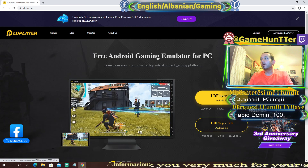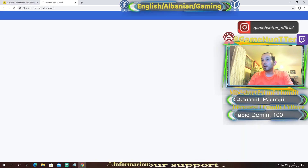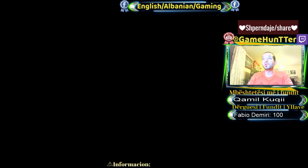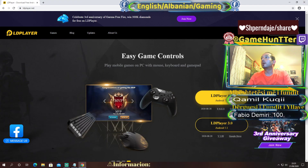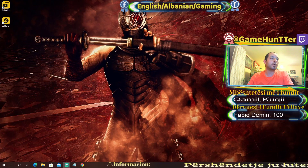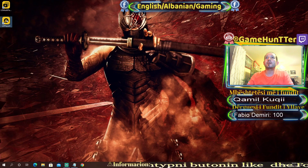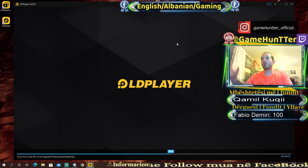Shikoje, klikoj e kte ktu. Pa klikoj ktu, shkakoje. E shkakoj kte, hapete, shtype kte, instaloje kte programin ke kompjutri. Un nuk po instaloj sepse un e kam. E kam instaluar, edhe ja ku asht ktu. A shikon ku kam? E kam ktu ke desktopi. Klikoj e kte. E hap kte LD Player.